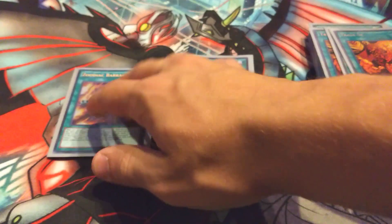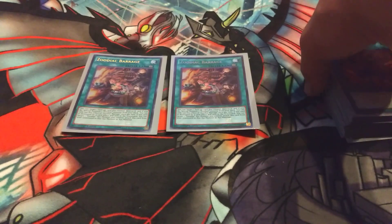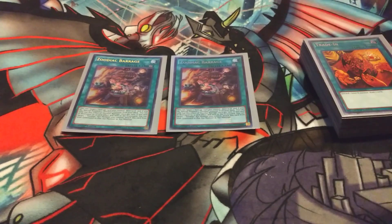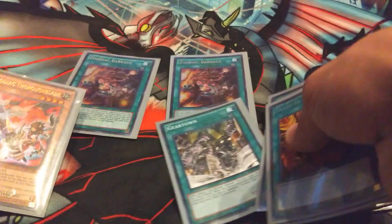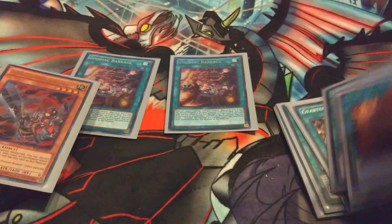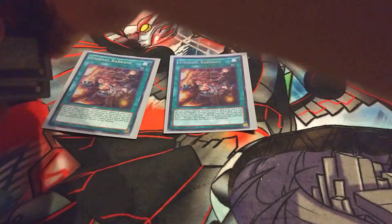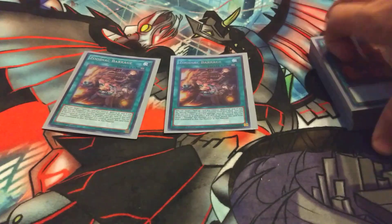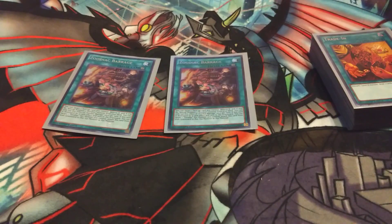I have 2 Barrage — sorry about that. This card lets you target a card on the field, destroy it, and then Special Summon the Zoodiac from your deck. So if you pop a Gear Town, you can Special Summon depending on how your hand is looking.